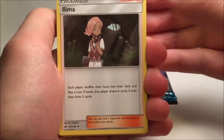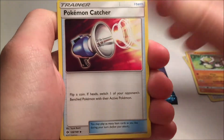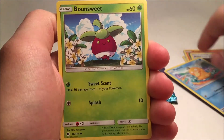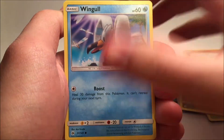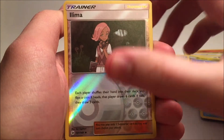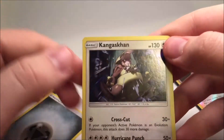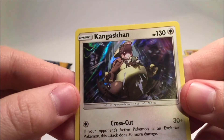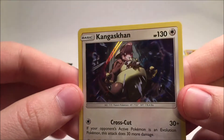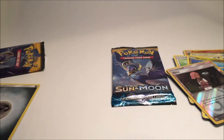Praying for a good card. So we have a Trainer card, a Passimian, Pokemon Catcher, a Psyduck, a Bonsly, a Lillie, a Dratini, a Wingull, a Reverse Holo Luma, and a Holographic Kangaskhan. That is Holographic — yeah it is. And then here we have a Steel Energy, but that's not important. Here we have a Holographic Kangaskhan though. So that's actually really cool.